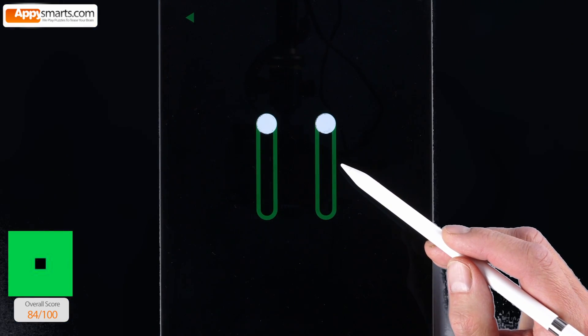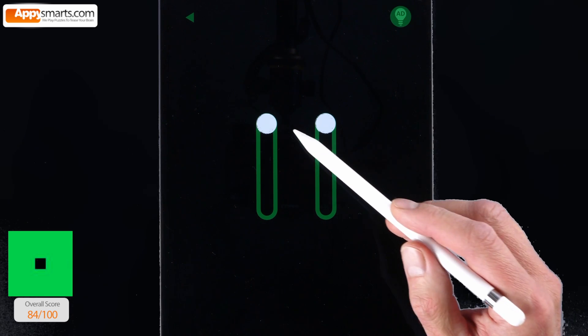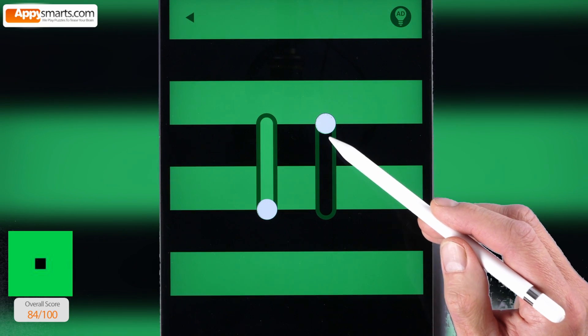How about number 2? Any idea how to fill the screen with green? Well, just use the sliders to close the green blinds.